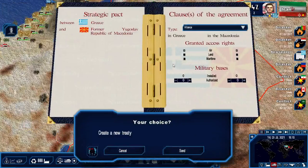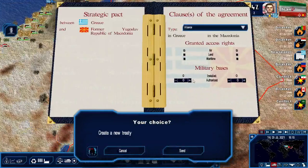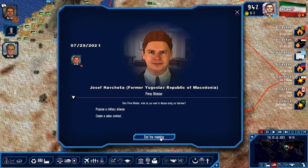Military alliance - land access agreed. Maritime access - refused. Alright, so we have air access and we have a military alliance with the Macedonians.